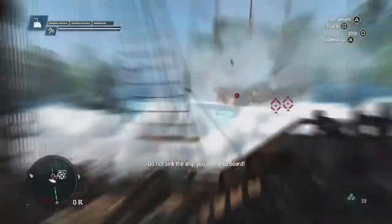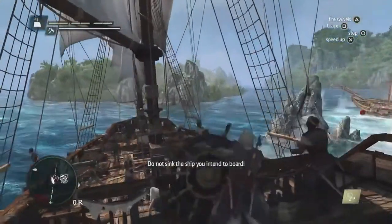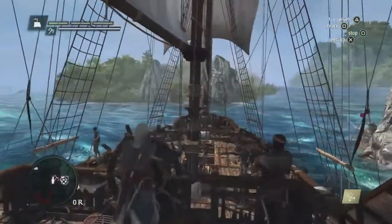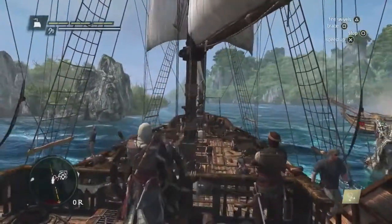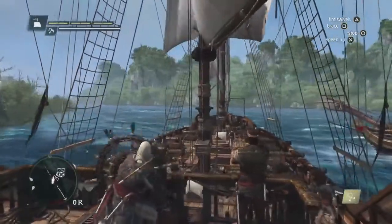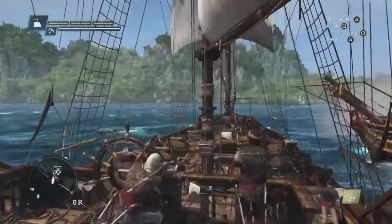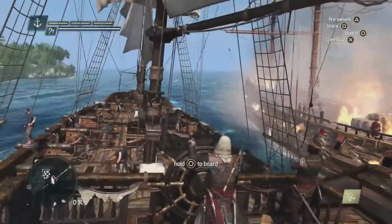Fire! As we get in close, we're going to unleash the heavy shot — this is the shotgun of naval combat. When a ship is demasted, it's the cue that the ship is now boardable. Virtually every ship in this game world is boardable. Boarding is very important in AC4 — as a pirate, this is something you need to do to gain cargo and plunder the ship. We start the boarding from any angle, any orientation we wish.